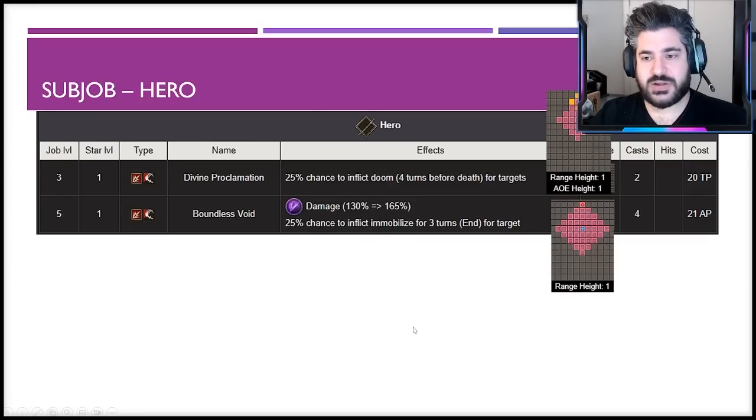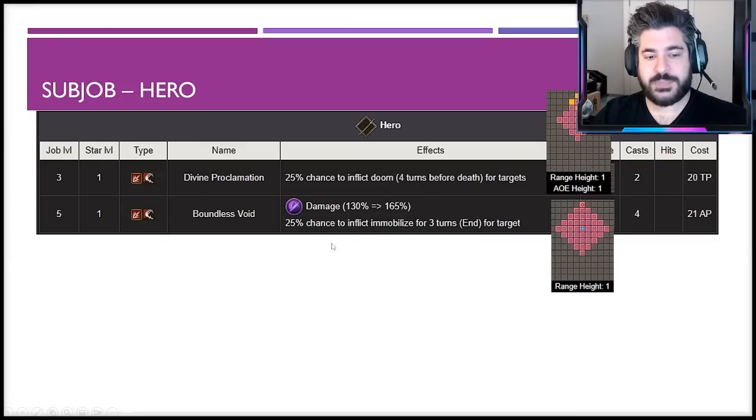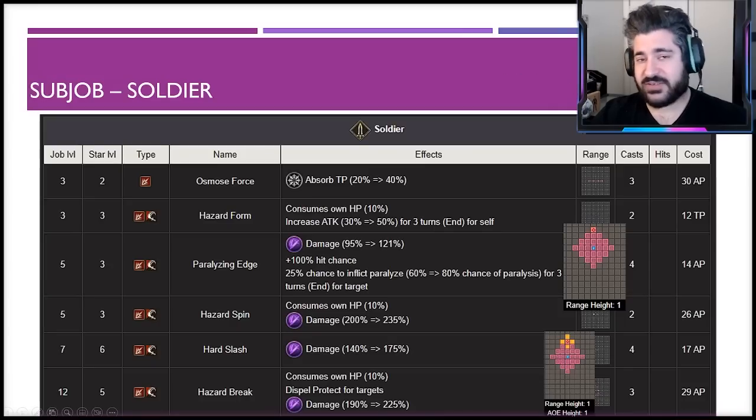Looking at sub jobs: all have their time and place. Hero is probably my least favorite, though not bad — Boundless Void is the standout, offering more flexible range than the main job's three-square directional attacks. It pairs well with dark unit imperils. Soldier is probably my favorite sub job: Paralyzing Edge offers another guaranteed hit with diamond-shaped range, and Hazard Break is a dispel-protect ability with a 225 modifier. It costs some HP but completely neuters enemy protect abilities with significant damage.